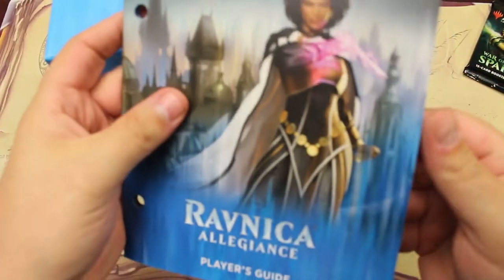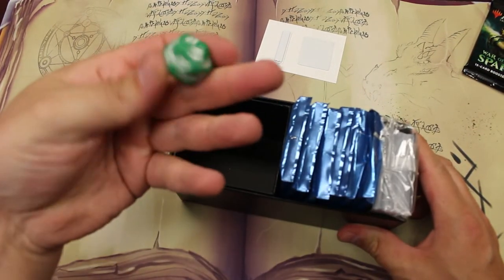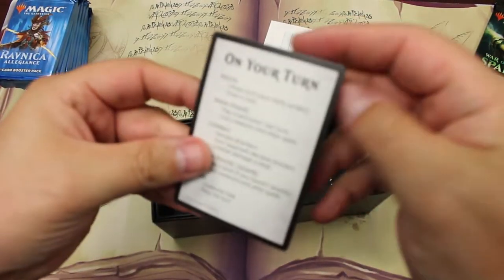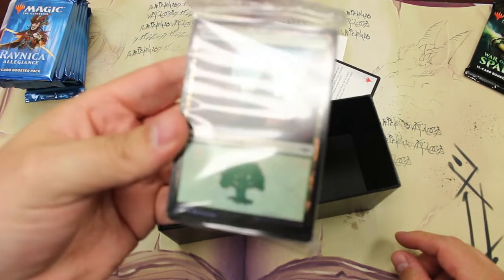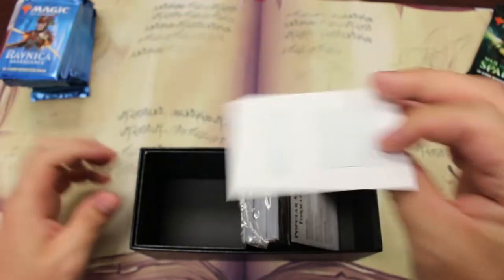This is brand new sealed. I went ahead and just opened it and took off the wrapping right before the video just to save some time. That should be empty, and I believe we have our die right there. We got ten booster packs, a direction card, and then this pack right here is usually just a bunch of commons and then some foil lands and regular lands.